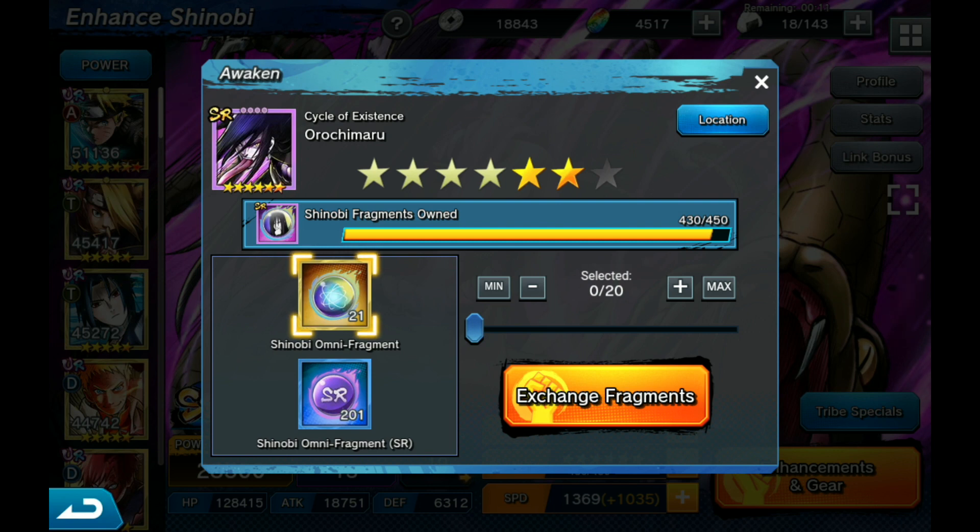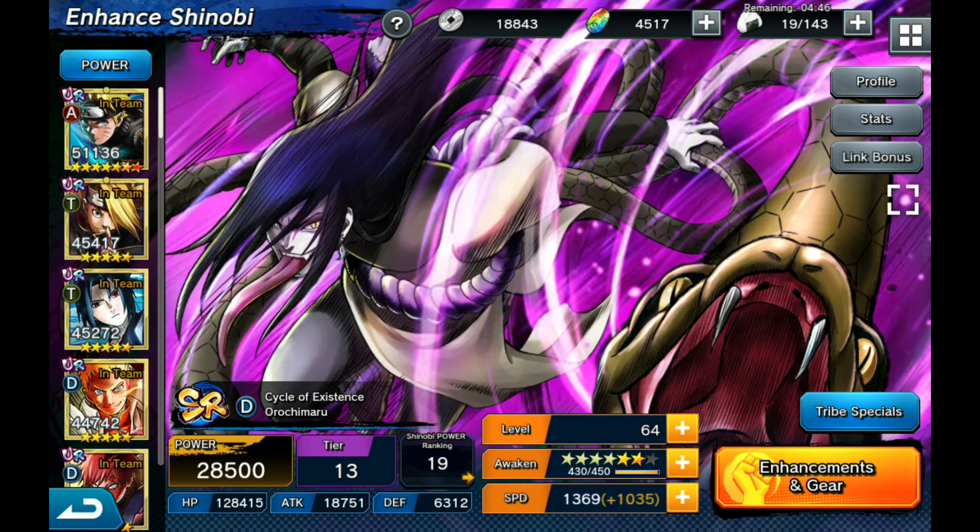What I'm going to showcase today is a very incomplete Orochimaru with six stars, skills ranging from level 20s to 30s, and gear probably at 50 down to about 30. The reason I'm doing this is because you don't really need an insanely buffed Orochimaru to take advantage of him - and that's what makes him very unique. Not only is he, in my opinion, the best Sannin that was released and probably should have been the UR, but he's also one of the best D characters and crowd control characters in the game.